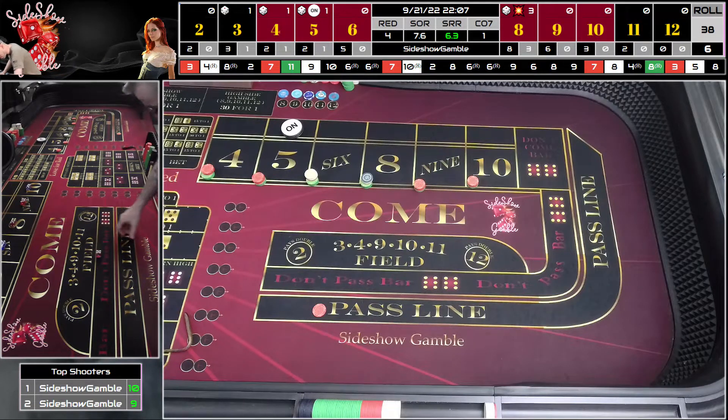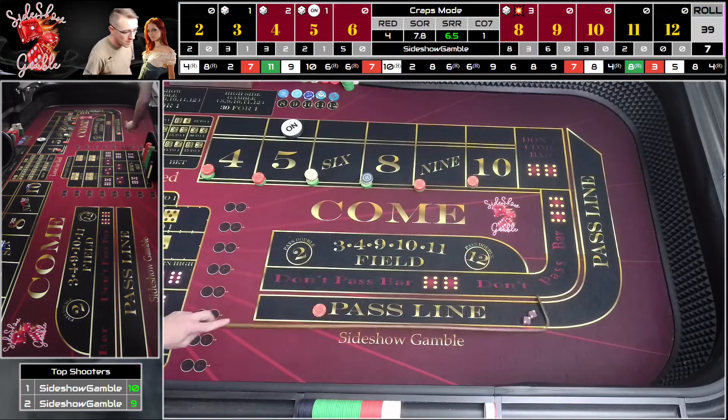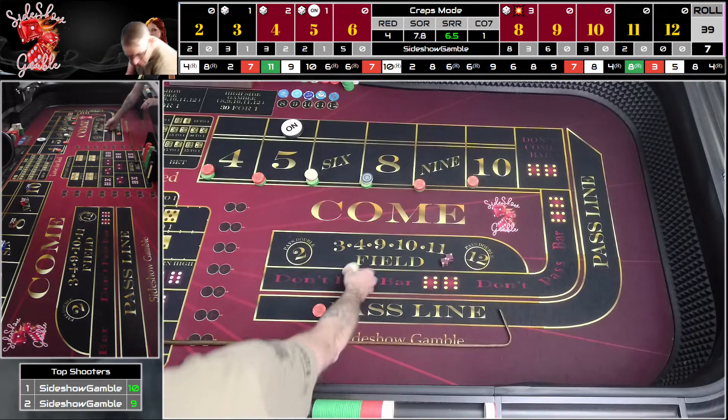We're continuously doing a perpetual press all the way to table max, but if we get a seven, we stop and do a three-hit system to get it back, then continue. Now there's a hard four, two-two — that's a great one, although that is going to cost us a $4 VIG. So let's pay our four bucks. Four dollar VIG.